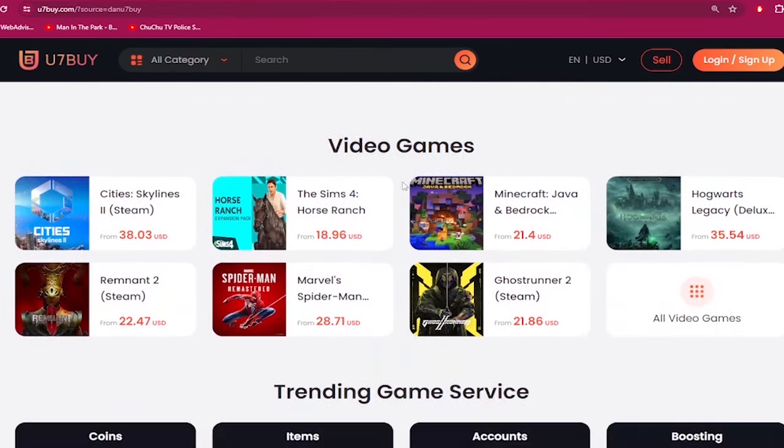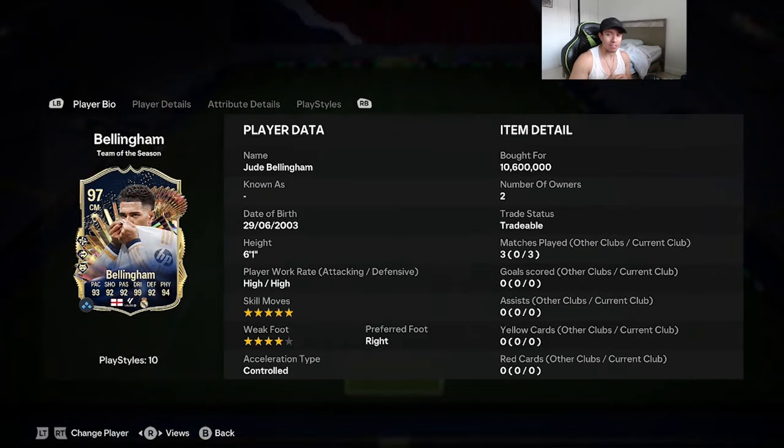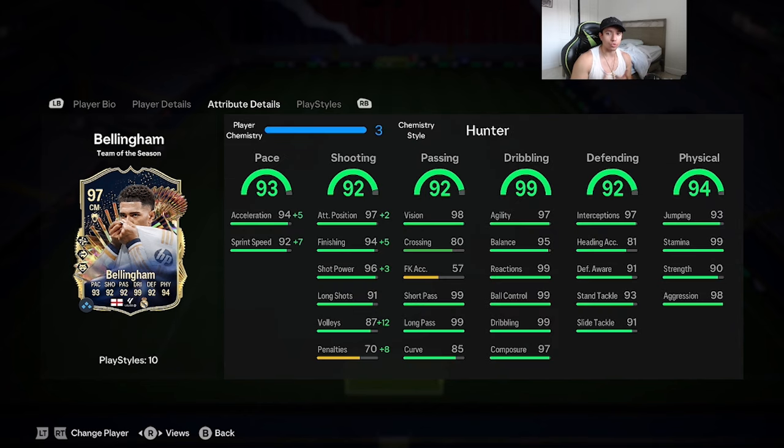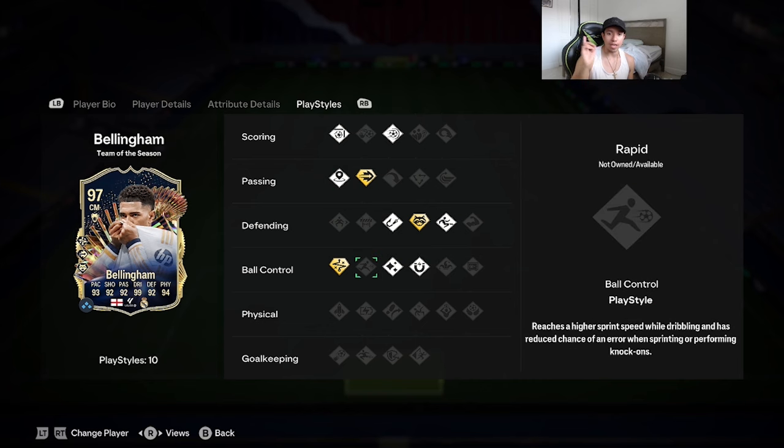Yo YouTube, what's going on, welcome to another video. Today we're going to review the 97-rated Team of the Season Jude Bellingham, who is the most expensive TOTS player out of La Liga. We're looking at 6'1" height, high/high work rates, five-star skill moves, four-star weak foot, right-footed, controlled acceleration type — 93 pace, 92 shooting, 92 passing, 99 dribbling, 92 defending, 94 physicality. Play styles include finesse shot, power shot, incisive pass, intercept, slide tackle, first touch, and flare on basic.